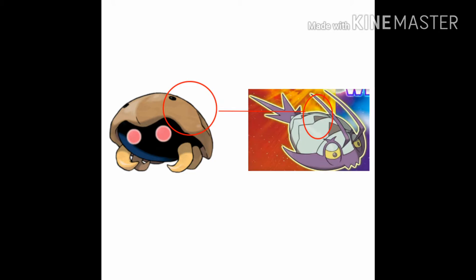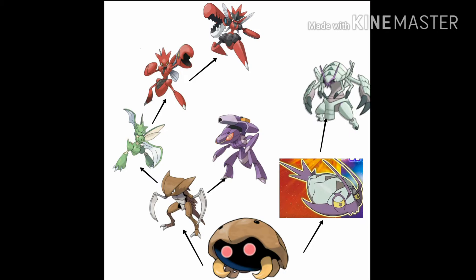The evidence, thought process, and proof are all there to show this can be a possibility. Some Kabuto moved inland and became Kabutops, eventually becoming Scyther. Some stayed out in the ocean, followed food sources or naturally moved to other areas, and became Wimpod over millions of years. Scyther and Golisopod are the most recent natural ancestors of Kabutops and Kabuto in the Pokemon universe.